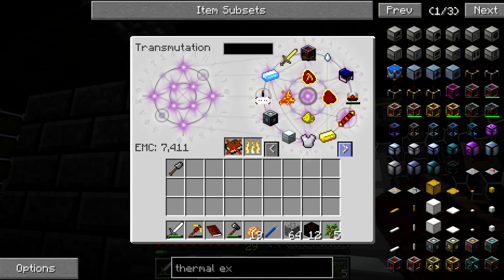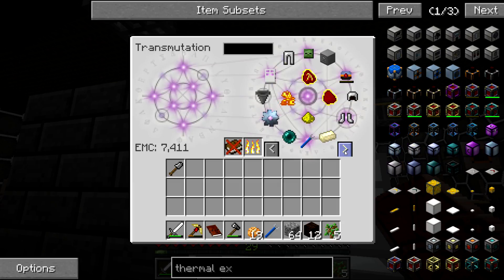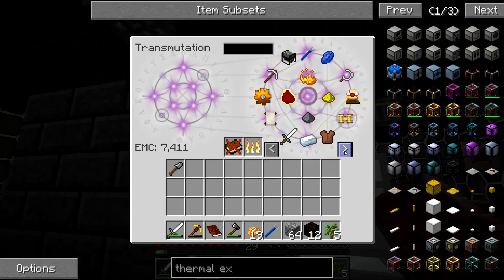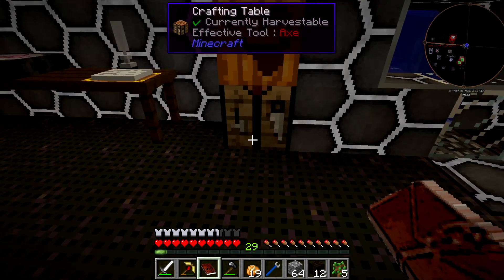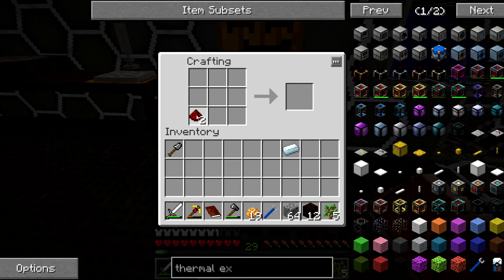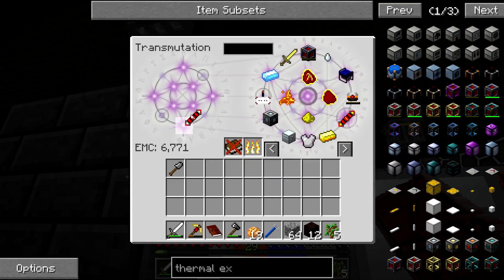Now I've got 7,000. I need two of these and then I can make the transmission coil, and then we'll make the system learn this.